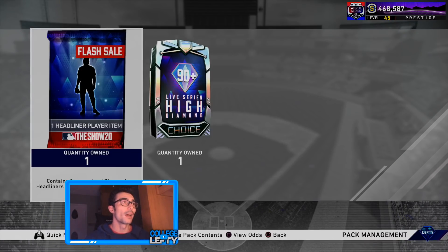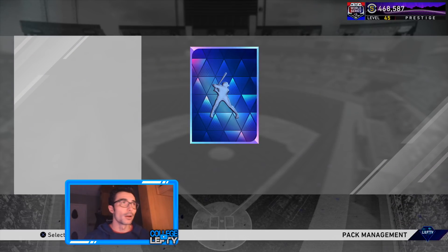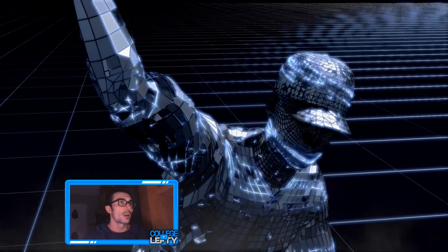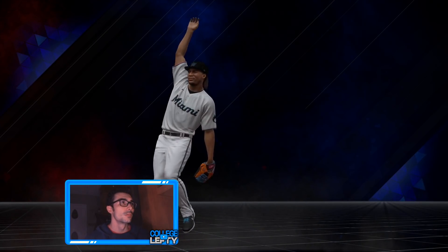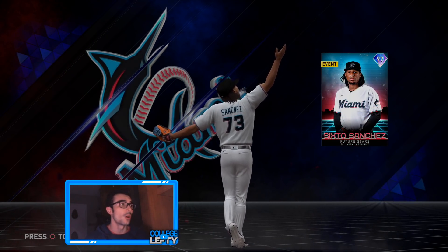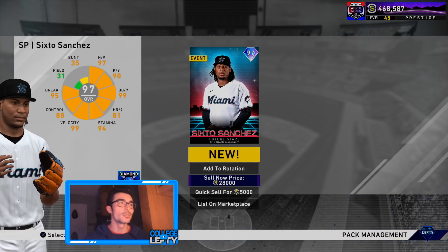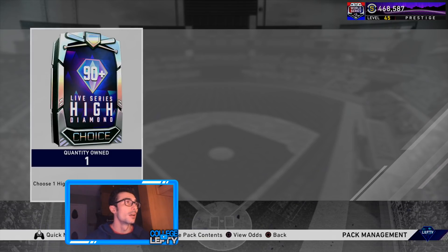Hopefully we have another amazing diamond right here — hopefully it's Kris Bryant. National League starting pitcher — this is probably Spencer Howard. Nope, Sixto Sanchez! That's also a profit. I wasn't expecting Sixto, I thought it was Spencer Howard, but I'll take that. This is a solid pack opening — I went from saying it was bad because of George Springer, and now we're getting into the guaranteed live series diamonds.